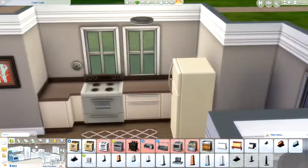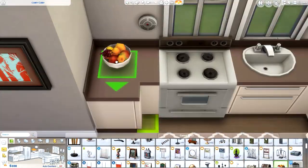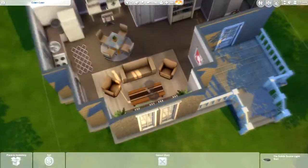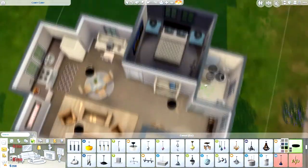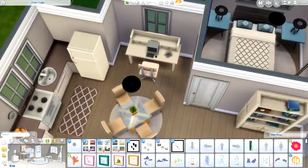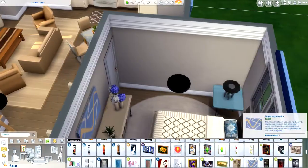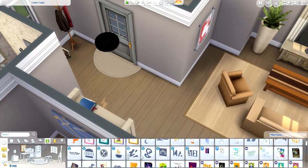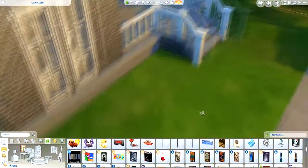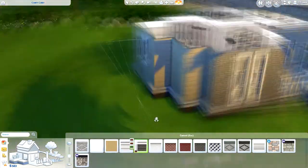Now going in with the curtains. For the kitchen I have a fire alarm, but it's not quite in line with the oven — it was just the only place to fit it. Now going back in with the lights — just using the generic ones, which are the easiest and cheapest. They are the nicest in terms of filling up the space with light. I'm just going around deleting a couple of things to squeeze in the last finishing touches.